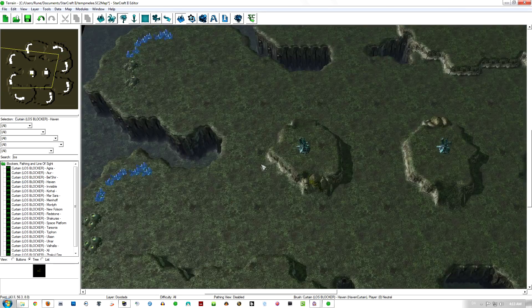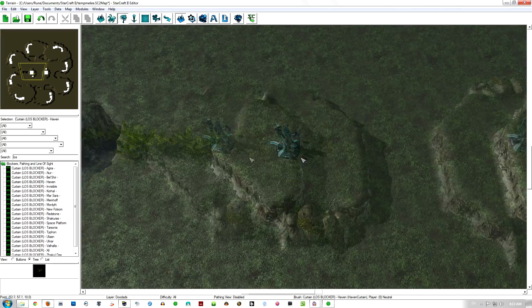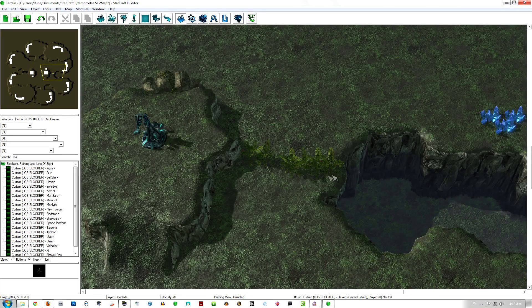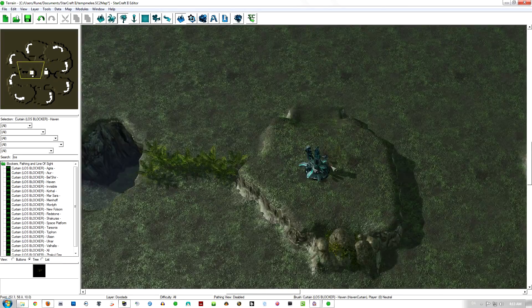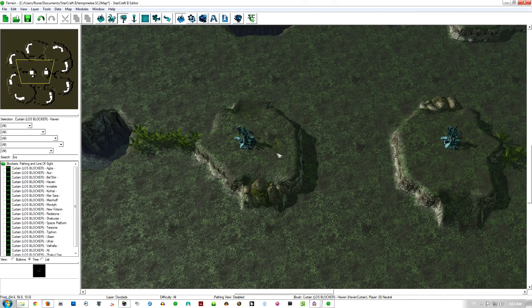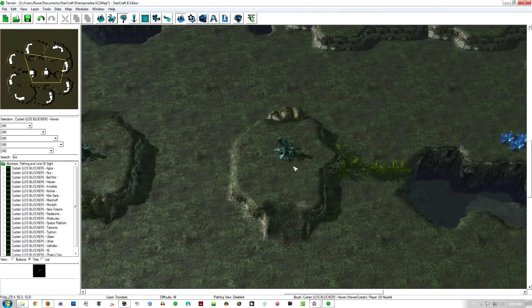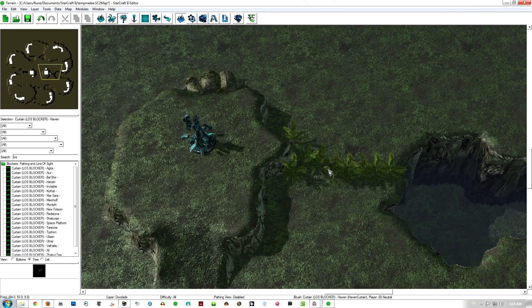Just blocking the sight at these two choke points makes the Xel'Naga Watchtowers all the more important to have. Let's say if you're a Terran, you've got vision staying down here and you can't see up here - you can get a scan up here and see everything. Very, very good.